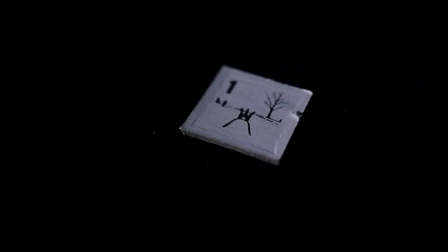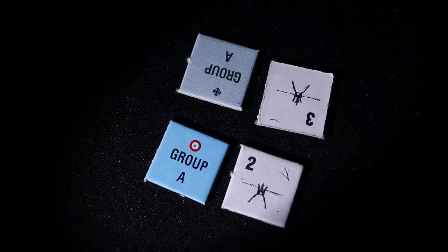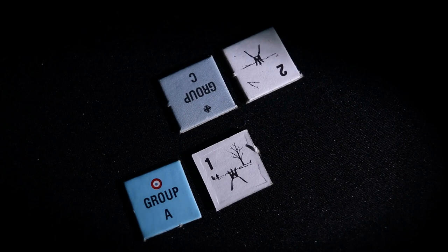When you advance a group, the range marker changes. All groups start at range 0, and when you advance, the marker changes to range 1, and so forth. To determine the relative range between your groups and an enemy group opposite or in adjacent groups, add up the two numbers. When the numbers add up to 5, both groups are at point blank range. If the groups are separated by more than one letter, say group A and group C, subtract one from the final range calculation.